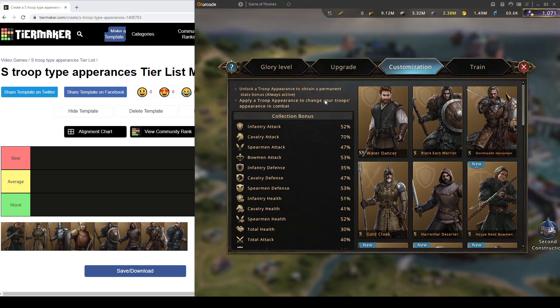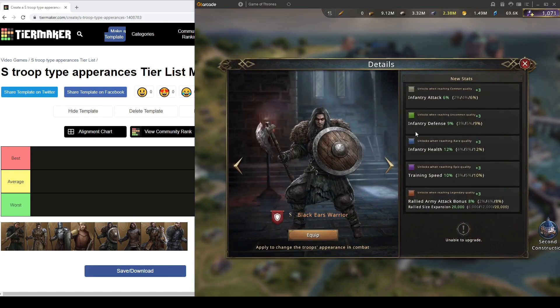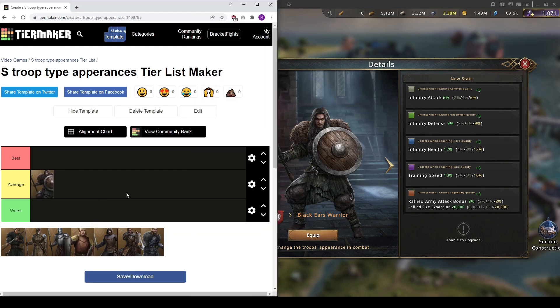First I'm going to start with the Black Ears Warrior. This one is a free-to-play skin and you can get it from KVK, so I would recommend not investing your tokens in this one and just grinding it out from KVK. It gives 6% inf3 attack, 12% inf3 health, 9% inf3 defense, alongside 8% total attack in rallies and 10% training speed. I would put this skin at average because it gives less inf3 stats than other inf3 skins.